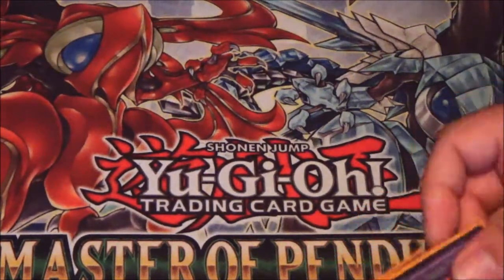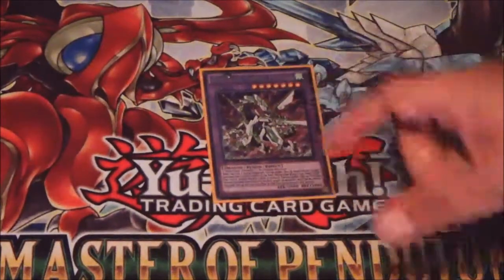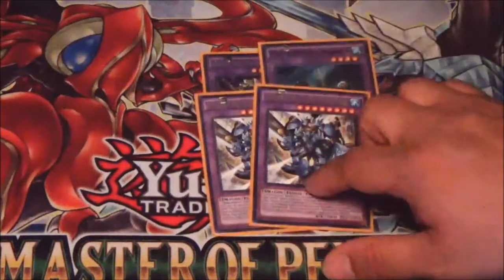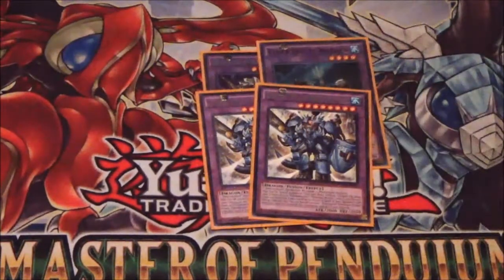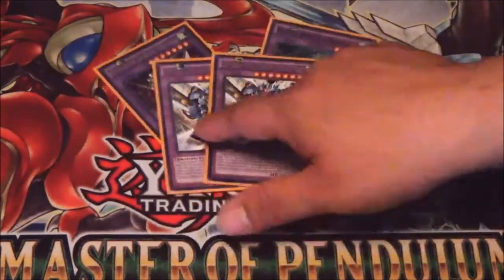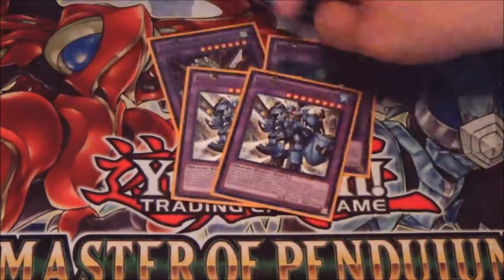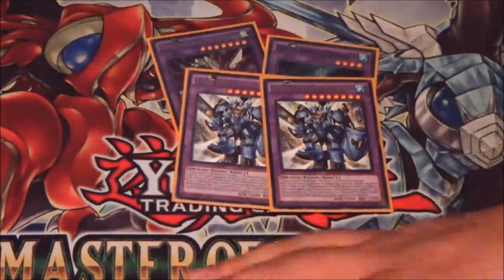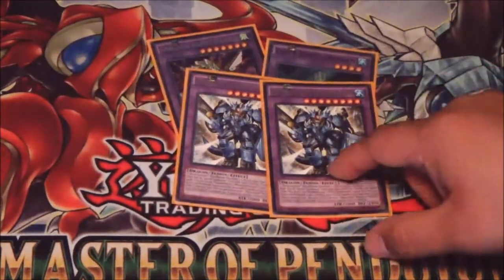Now on to the Extra. One Odd-Eyes Vortex, one Norden, and two Dynastir. The cool thing about Fusion Substitutes is that, let's say I needed Vortex again or I need Dynastir again — I can banish that Fusion Substitute to draw a card and then return one back to the Extra Deck. Which is really nice and very useful.